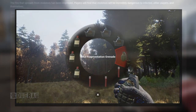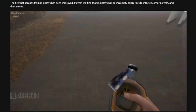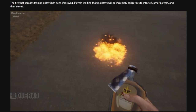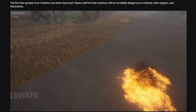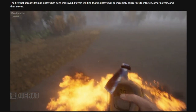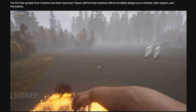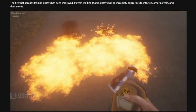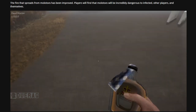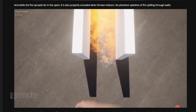The fire that spreads from molotovs has been improved. Players will find that molotovs will be incredibly dangerous to infected, other players, and themselves. You can see this guy throwing a bunch of molotovs on the floor and the fire is spreading, covering quite a bit of area. I wonder how long it stays on the floor like that. That item on the radio menu kind of looks like a whiskey bottle.